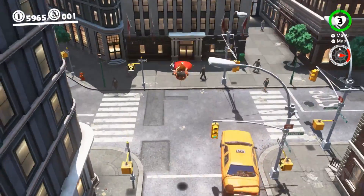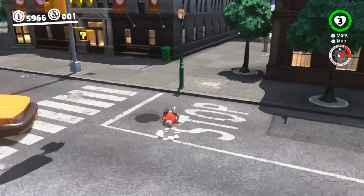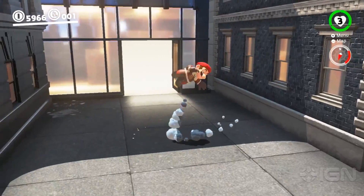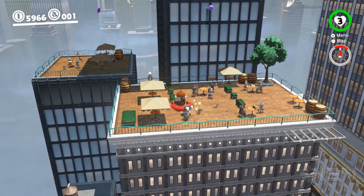In Super Mario Odyssey, Mario has more movement range than ever before, and thanks to Cappy, you can make some truly amazing jumps to reach distant platforms. There's a trick to getting where you want to go to reach otherwise impossible destinations. Here's how to jump the farthest distances in Mario Odyssey.